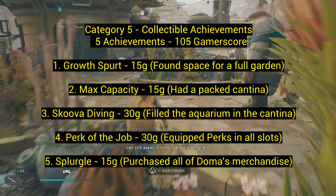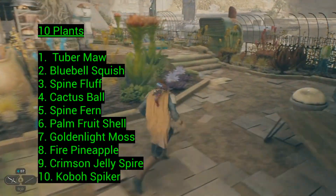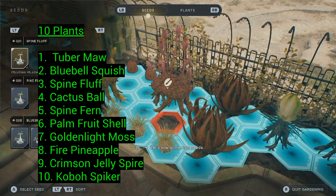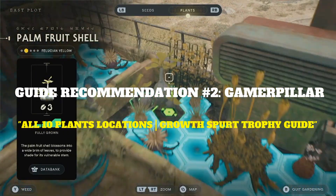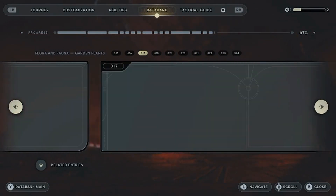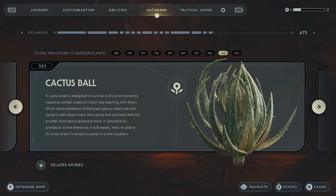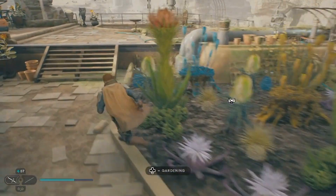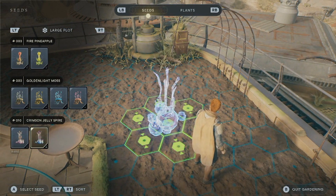Category five: collectible achievements — 5 achievements for 105 gamerscore. Number one: 'Growth Spurt' — 15 gamerscore. Find space for a full garden. On top of the cantina you can plant seeds found on Koboh. There are 10 different seeds and you need at least one of each. A character you recruit will open up more planting areas as you fill them. You need all 10 seed types for the final area to open. Look for plants with little bugs flying around — those are seeds you can collect.